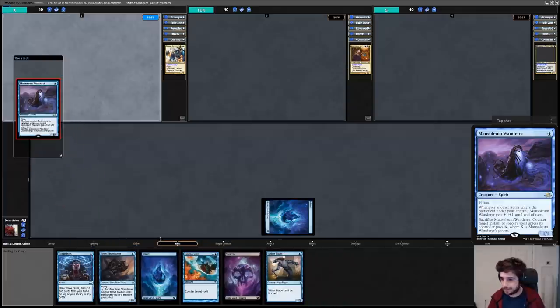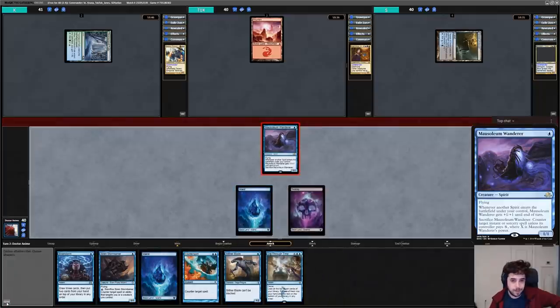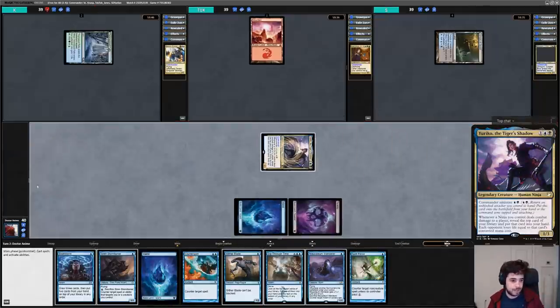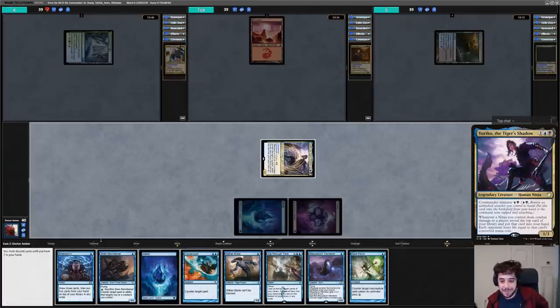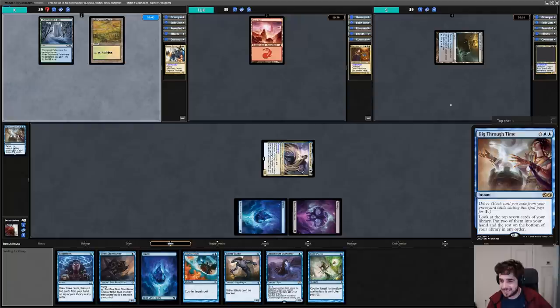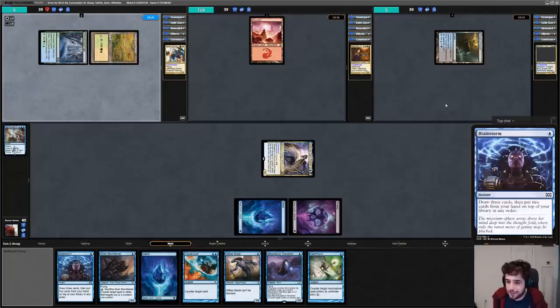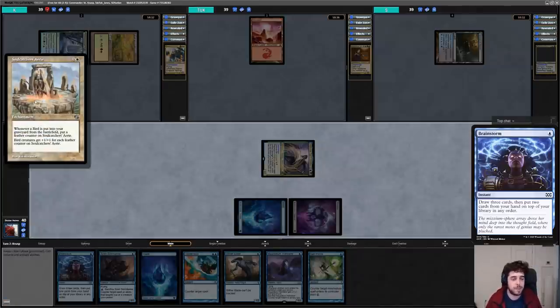I start with an Island and cast Mausoleum Wanderer. All opponents play their first lands and pass. Turn 2 I swing with the Wanderer and Ninjutsu Yuriko in, flipping a Spell Pierce. It's not ideal since opponents only lose 1 life and it reveals our counter magic, but value is value. I then discard down to hand size, discarding Dig Through Time — absolutely a punt, because I could have used Brainstorm to put it on top and make opponents lose 8 life. In my defense, I made this deck 20 minutes before stream and this is my first game playing Yuriko while interacting with chat.